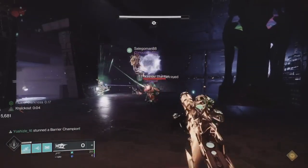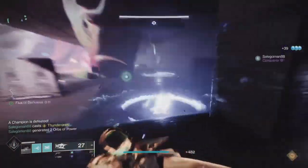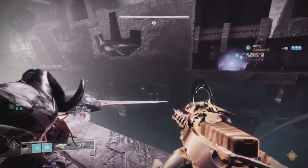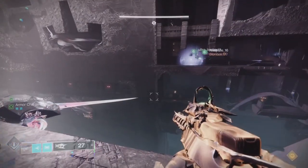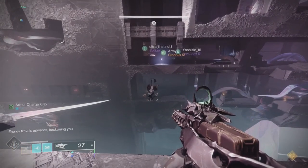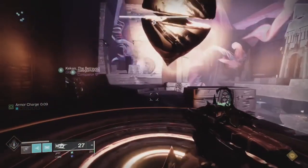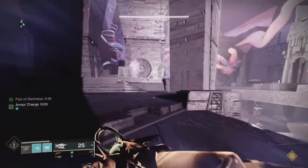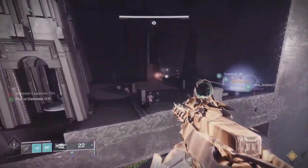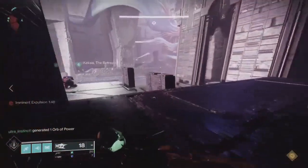I grab the buff once I stand in the plate and shoot everything. You see me using Osteostrigo — this was before I knew the greatness of Thunderlord. I used Osteostrigo for contest mode in encounters one and two because I was running Strand and it was really good at cooking my Strand grenade, rebuilding cooldown from the fragment where dealing damage returns grenade energy. Some enemies can't be suspended here, but we'll talk about that in the ad clearing video.